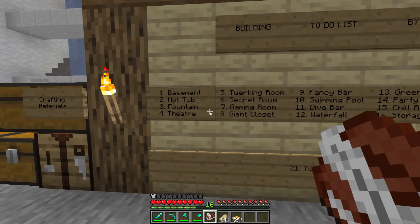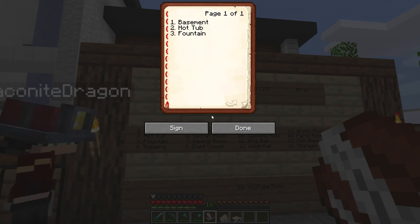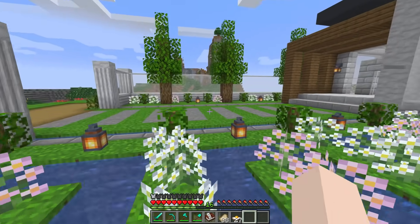I forgot to go to the side and write what my chore is. Everyone, you have your books, right? Basement, hot tub — I have to do that. I don't need a book; I have it all in my noggin. And theater. All right, now to the front door.